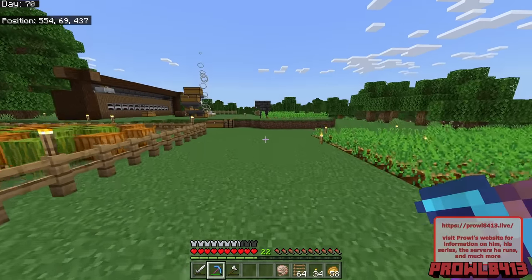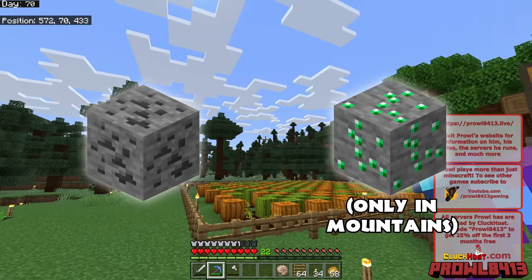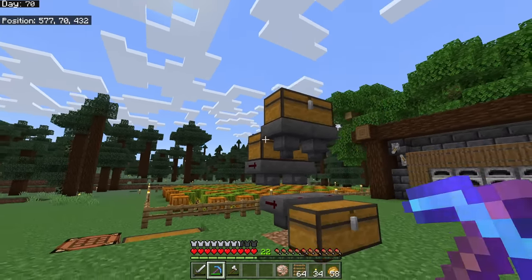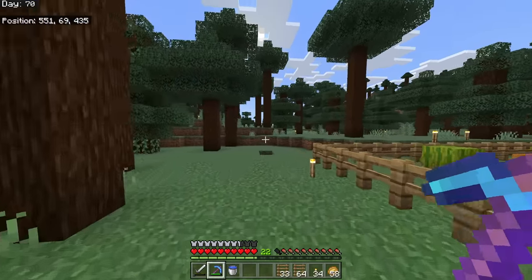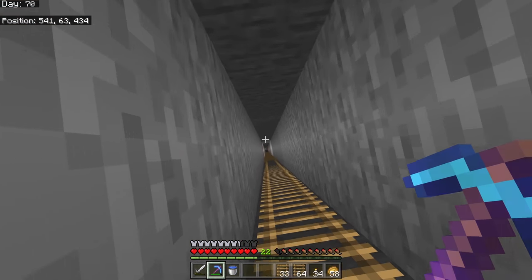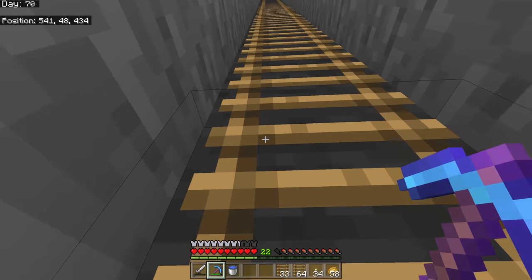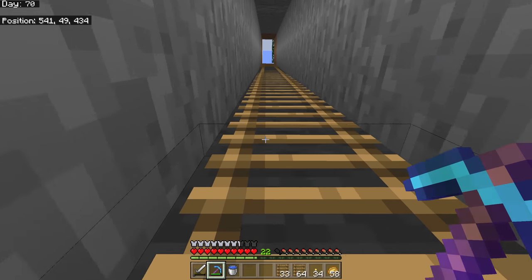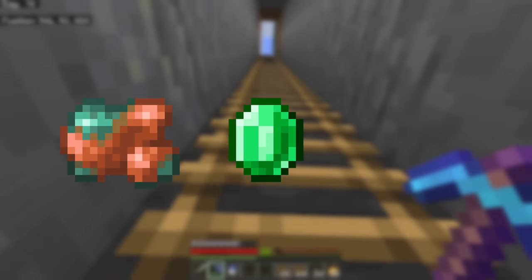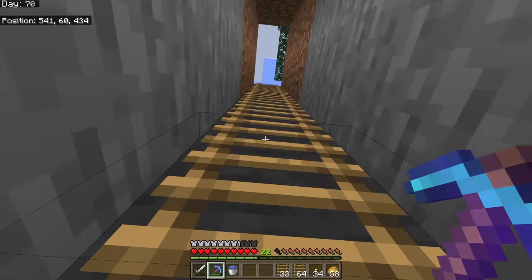First, individually speaking, coal and emeralds — the higher you mine, the more likely you are to find them. Next down below is copper, which is most common at layer 48. So we could mine at about level 48, but if we want the most copper, emerald, and coal, somewhere around negative 54 is going to be the best area.